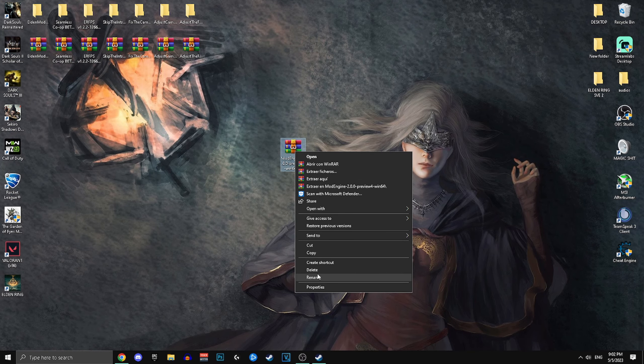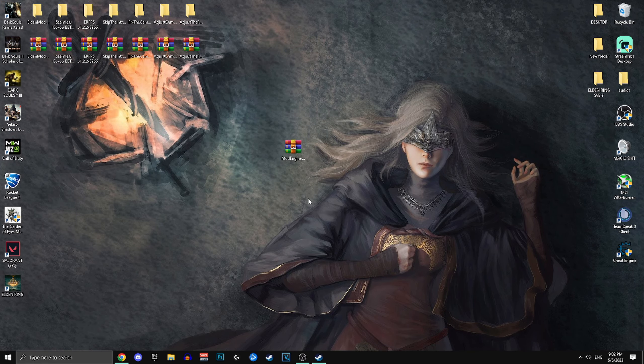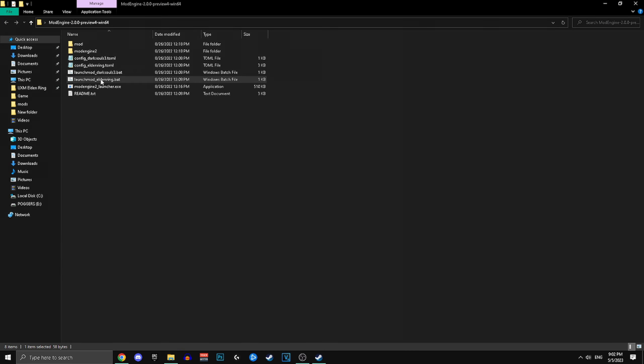You have successfully installed DLL mods. Now to launch the game you need to disable your anti-cheat. Instead of downloading a separate program for that, you're going to download Mod Engine 2 and use it to start the game — in my opinion it's the best tool created for mods.